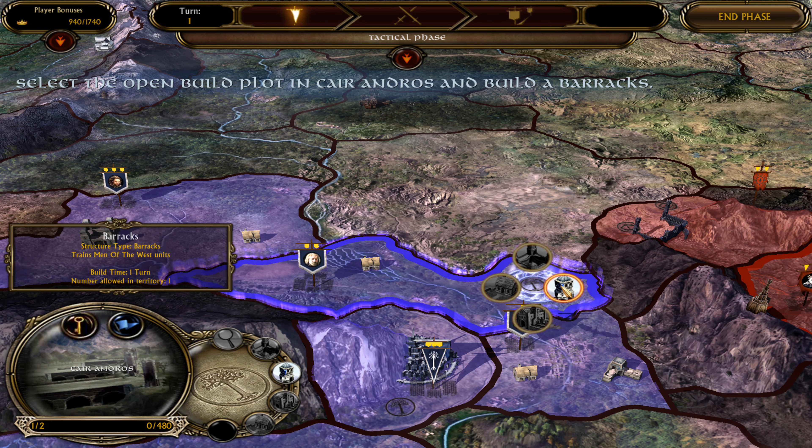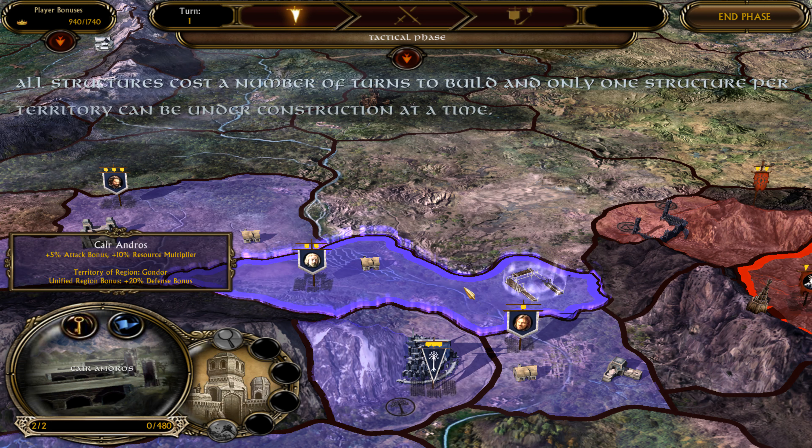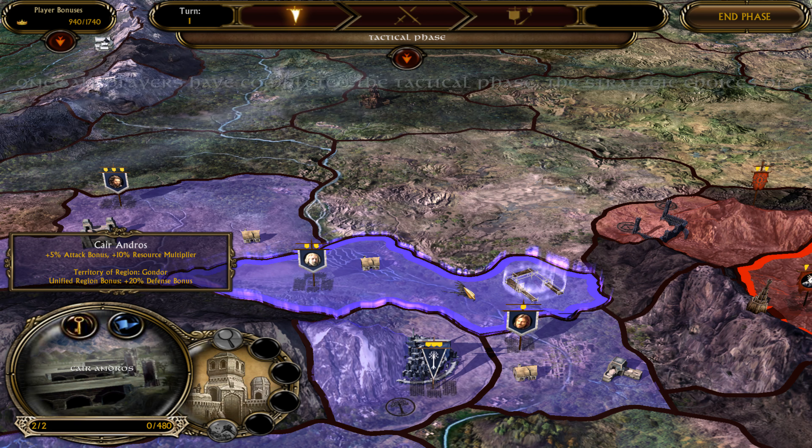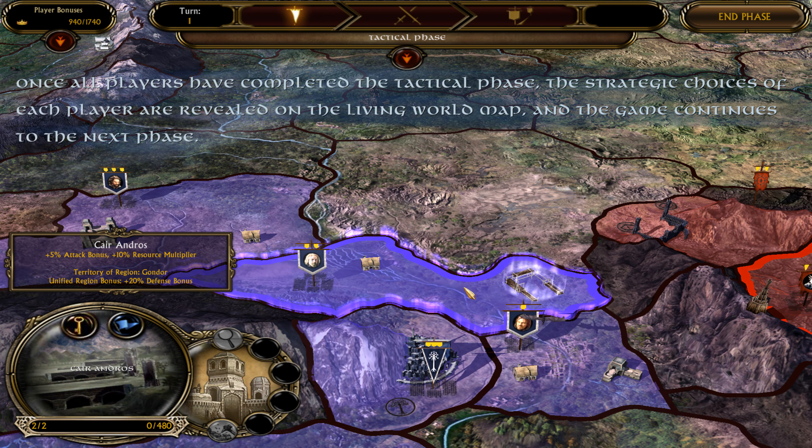First, you will focus on structure construction in the tactical phase of this turn. You can construct new buildings on any open build plot in a territory you control. There are four basic structure classes to choose from: Fortress, Barracks, Armory, and Farm.